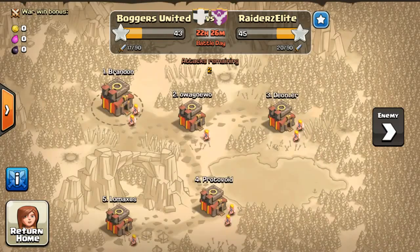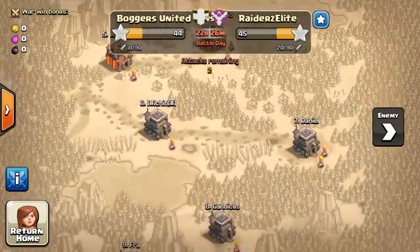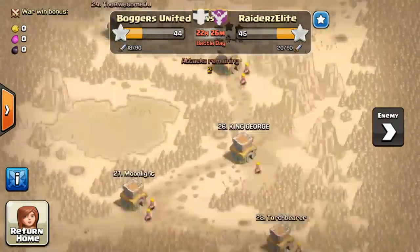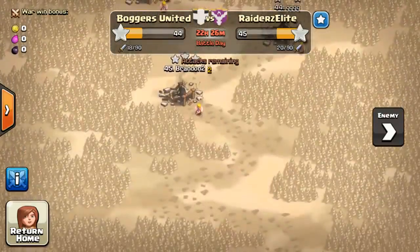As you can see, currently the score is at 43-45. We are on the downside, and we have gained another star. I've brought both my accounts into the war. I'll show you guys some raids later.